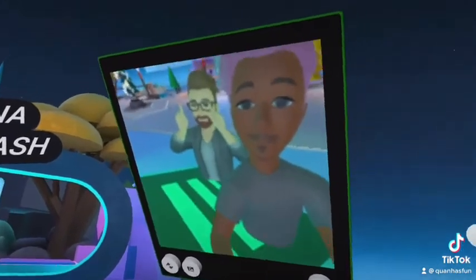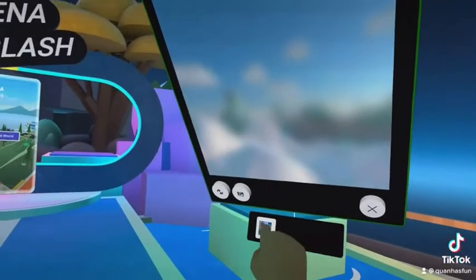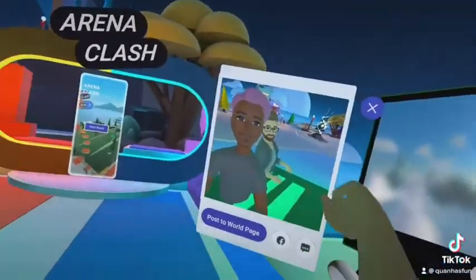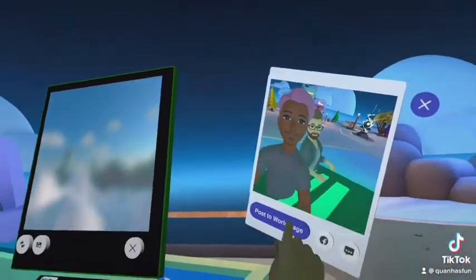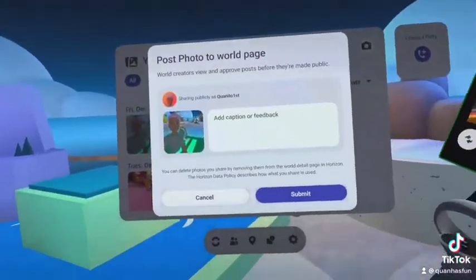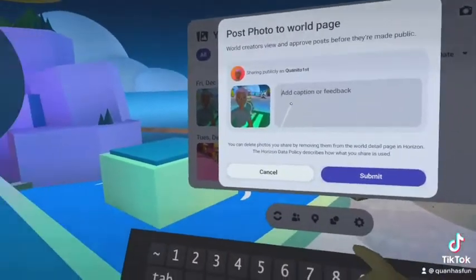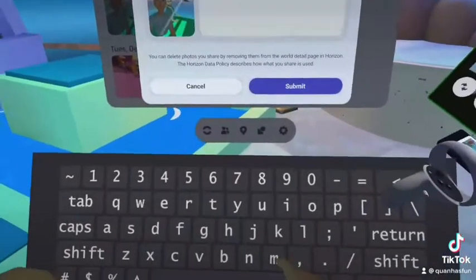Then you use the trigger on your left controller to capture a photo. You will have the physical photo right there, and you can use it and post it. I usually title it by the month — so I'm just going to post like, yeah, Merry Christmas Eve.